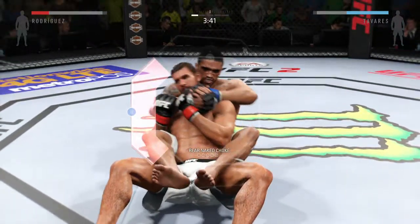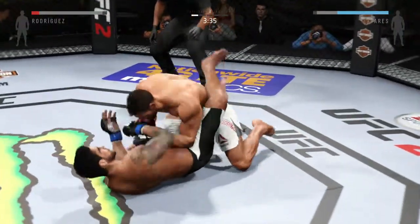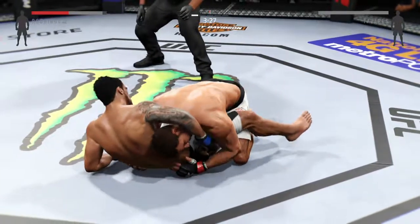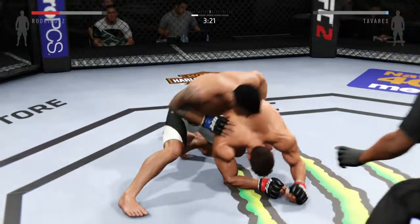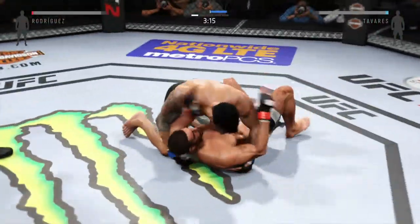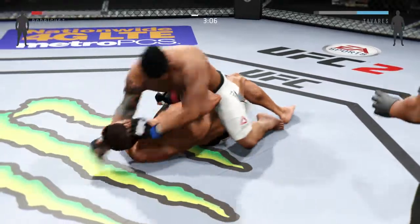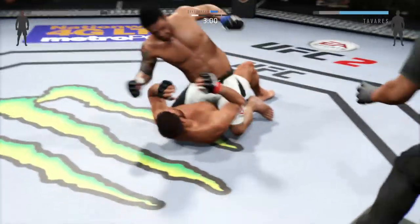He's going for the rear naked choke. He pops out of the rear naked choke. Nice sweep. Now he's on the bottom. He lands a big shot from the bottom. Nice movement on the ground. Side control. He's got some space now — he's posturing up. Caught him with a punch.